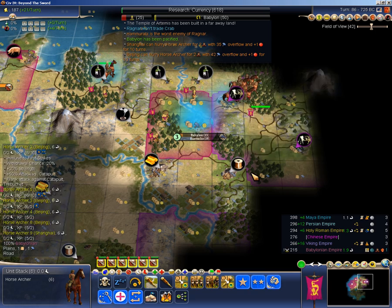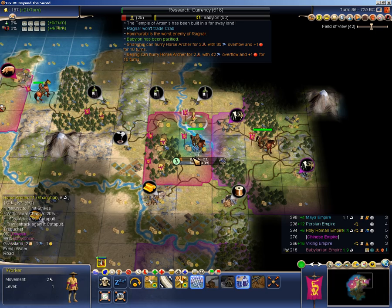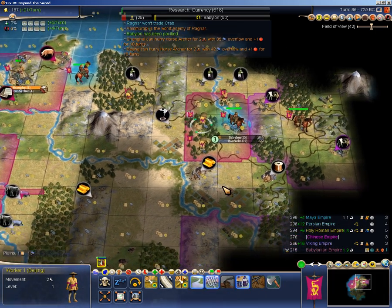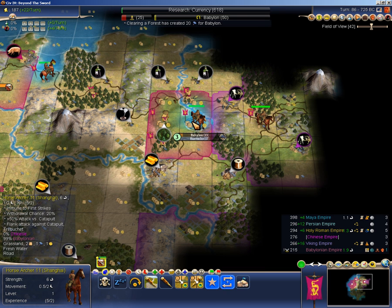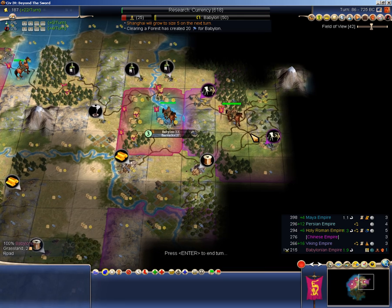I guess I should give this a go. I'll just invest in a farm here. I don't have to worry about a monument in Babylon because it has religion, so it'll get a border pop regardless. And since I can't really move, I'll just skip turn with him there.